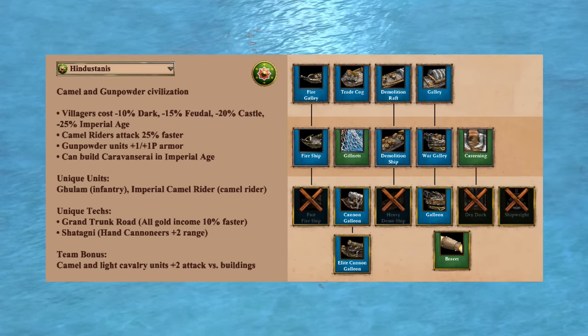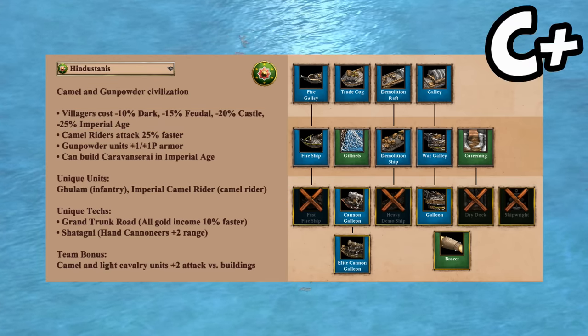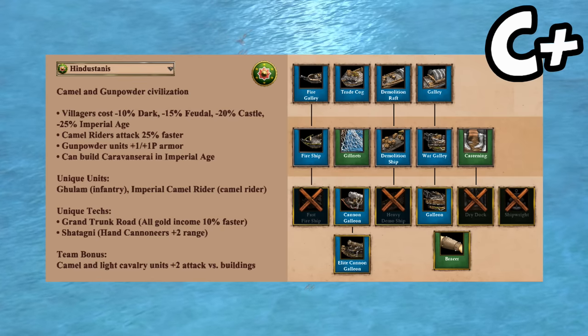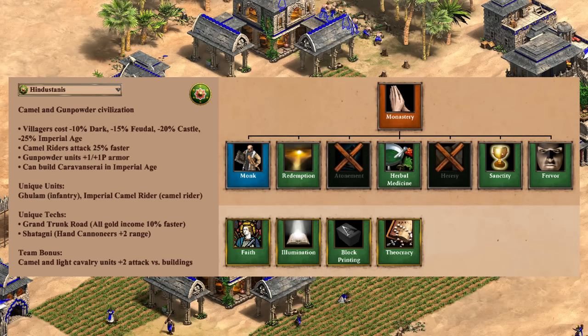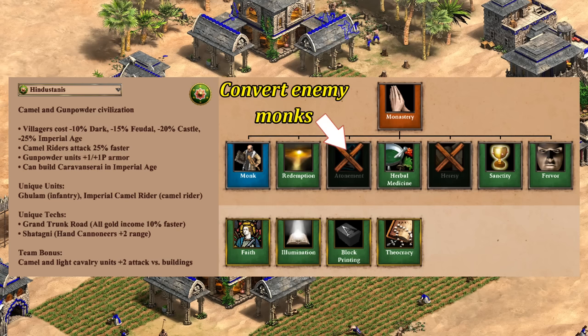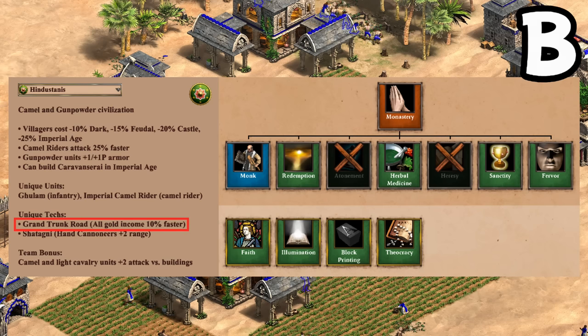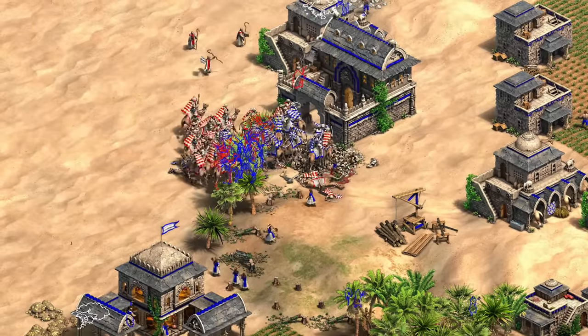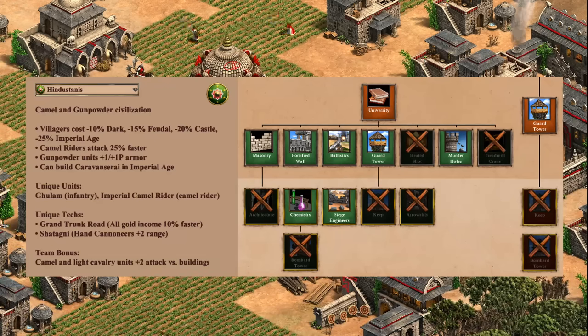For the navy, nothing immediately jumps out as a significant bonus in either early or late naval games, and they're also missing some useful late-game techs like fast fire ship. Cheaper villagers never hurt, but I'd say it's a pretty generic C plus overall — water is a pretty clear weak point for the civilization. For monks, while there's no immediately obvious monk bonus, all the key techs are there aside from Atonement and Heresy. You theoretically have some extra gold generation from relics with your unique tech, and throwing in some monks to heal your armored elephants, camels, and hand cannoneers can be a pretty smart play — I'd say they're a solid B.